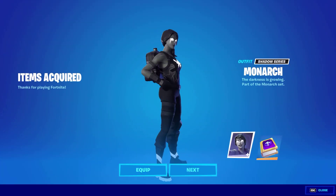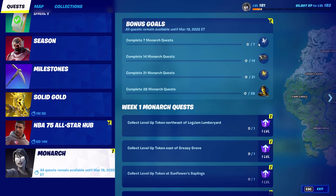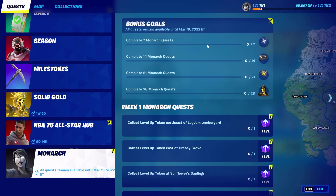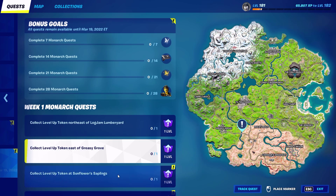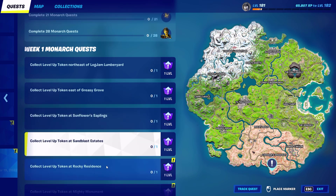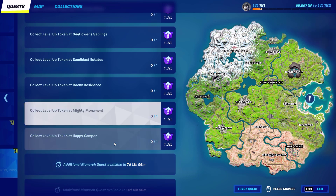I'm going to be showing you some gameplay and giving you a little bit of an explanation on how the quests work. These are the quests right here for Monarch before we go into the game. We have: complete 7 Monarch quests, collect level up tokens at Lumber Yard, Greasy Grove, Sunflower Saplings, Rocky Residence, and Mighty Monument.